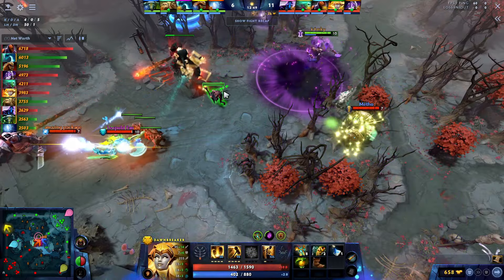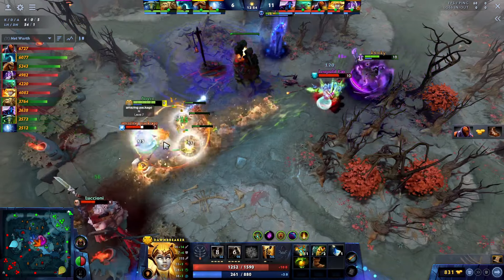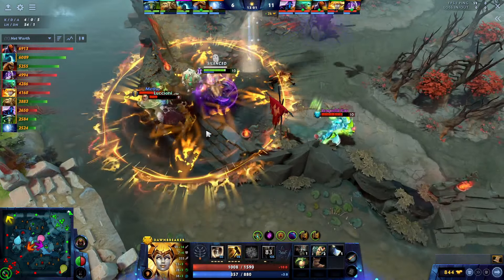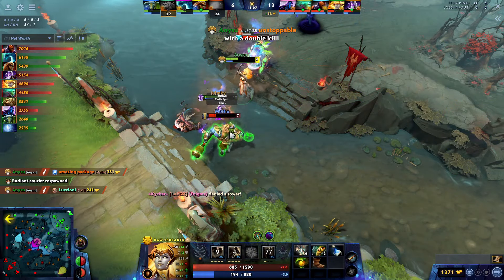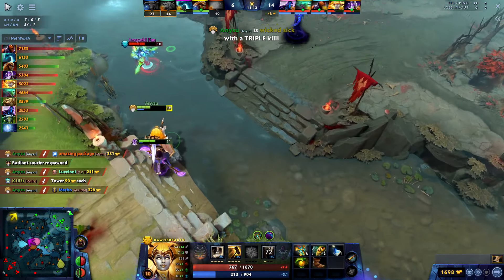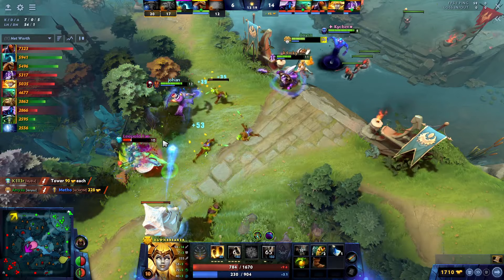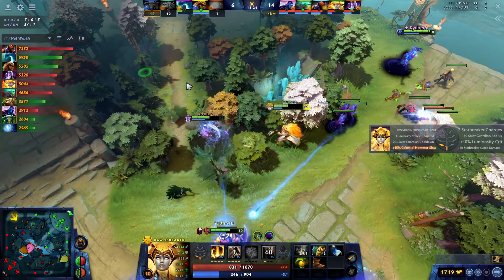The enemies grouped up mid and tried to push the mid tower. I tell my team to defend the tower. I'm trying to be the frontliner here — we have 11 charges on the Holy Locket, so I try to take some damage that I can counter with the locket, and then we ulti in. I just throw my hammer on top of Io and we just kill them. Now we also kill Earth Spirit — it's basically three against one. Anti-Mage is also joining so it's four against one. We basically just keep chasing the Morphling and after some chasing we get the kill on him as well.